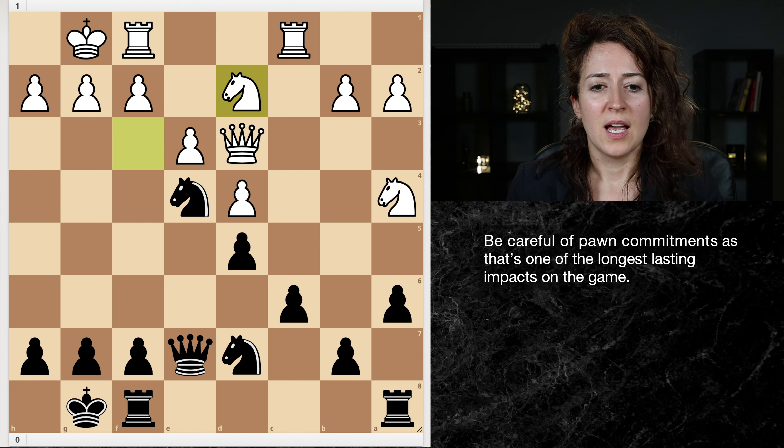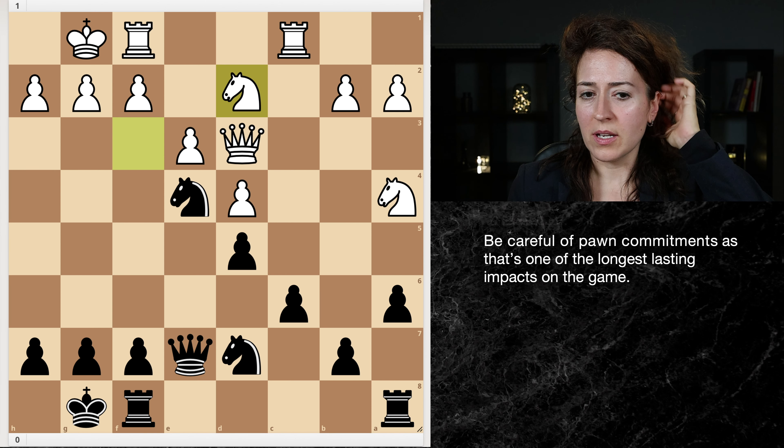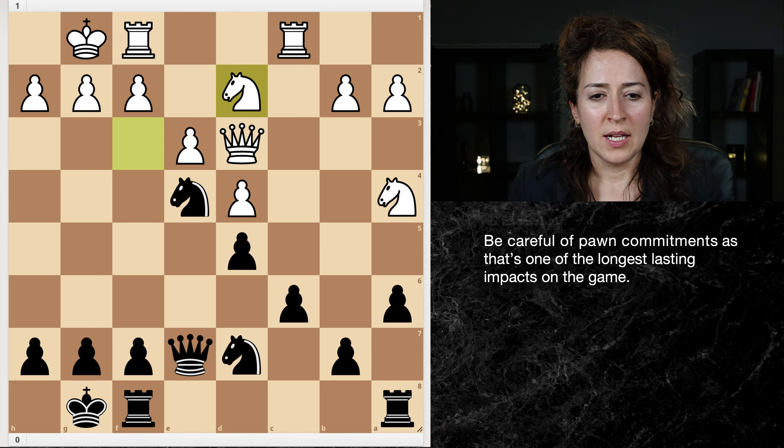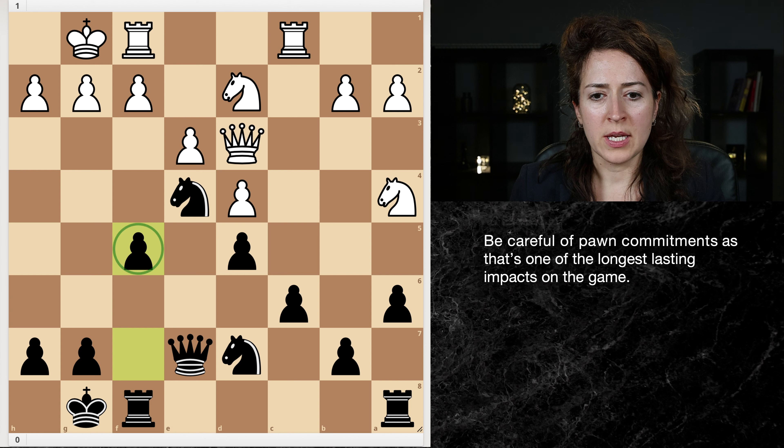This was a game of a student of mine. He's playing black and it's going quite well for him. It's a Carlsbad pawn structure - these pawns versus these pawns, both sides have pawn chains. It's definitely one of the important pawn structures in chess that you want to know about. Black has a very comfortable version of this position. White just went knight d2, and black decides to make a big pawn move: f5. So what do you think about this move?